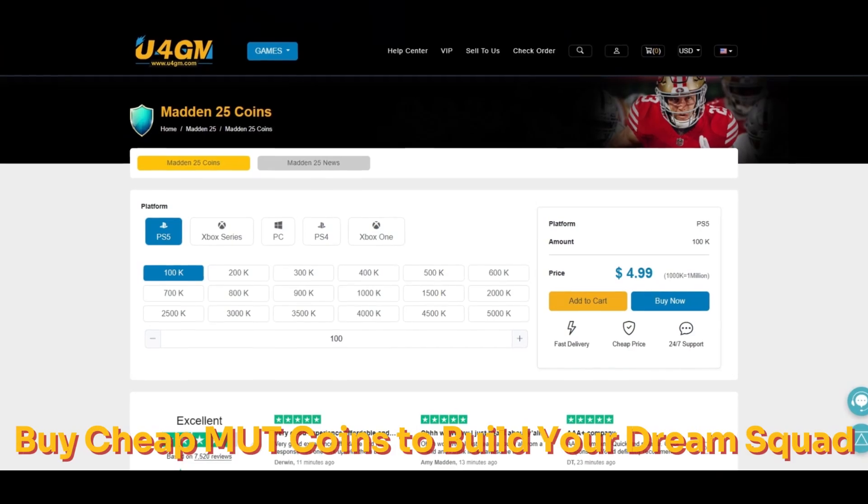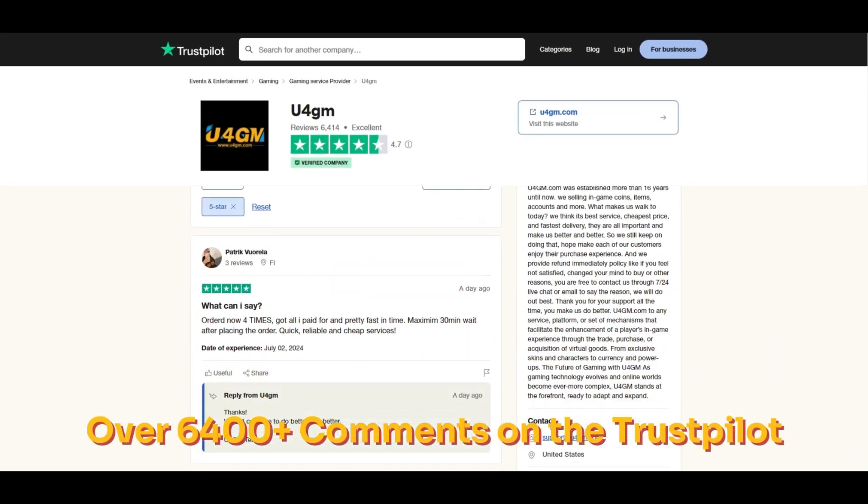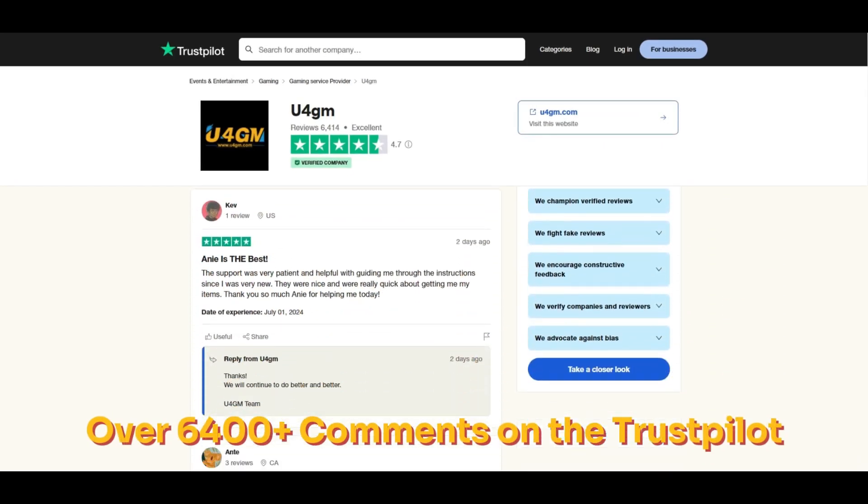u4gm.com — stop wasting your money, go use code 'cute' right now to save your money. It's easy, fast, legit — link down below. You can see me buying coins off this website, check out the video, I'll show you step by step how I save my money and now you can too.